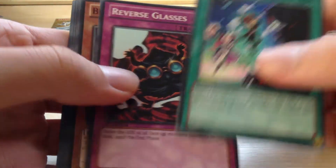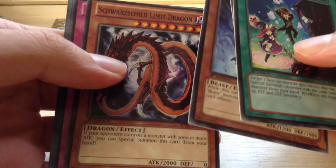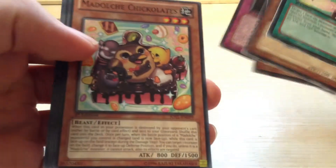Back to Judgment of the Light. XC Reception, Reverse Glasses, Bujengi Warg, Schwarzschild the Limit Dragon, Moondance Ritual, Adulter Chickalots, Super Demet's Robot Monkey, Fishborg Archer, and Starcerous Sage.